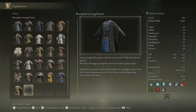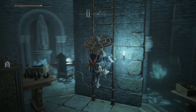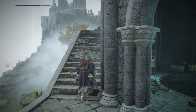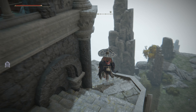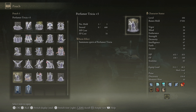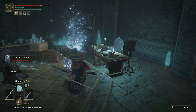The garb description: 'Glintstone sorcerers are the descendants of astrologers, a fact that the Carians remain aware of even if their fate has long been severed from the stars.' What happened though? Could it be Blaidd who killed Seluvis? And now I just have this potion that's obviously going to do me zero good. I can summon here - I wonder if that's a hint. Let me try summoning the maiden. Oh, they're actually different - these are puppets.